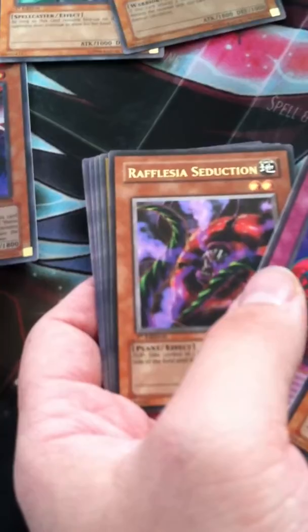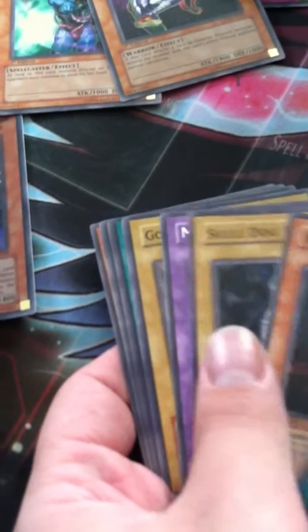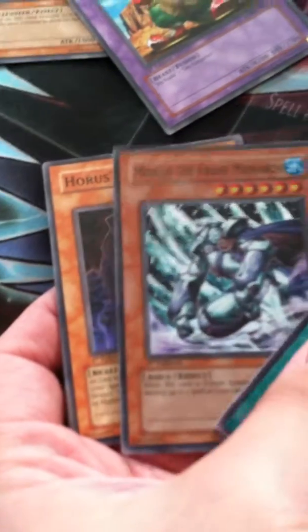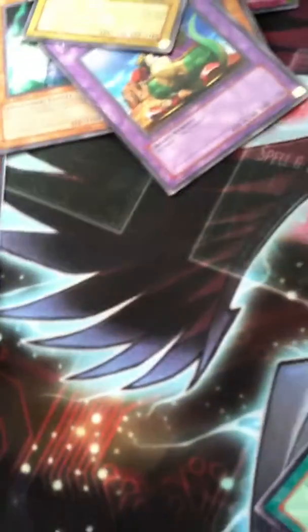I don't think I'm going to pull anything else, but I'll be happy if I do. Oh my god — that's one of the most ugliest ultras I ever pulled. I wish it was an LV-7, that just looks disgusting. Alright, I only pulled one ultra. Never Mind Crush — sweet. Master of Oz. Last two packs, let's see if we can finish strong. Last pack, guys — let's see if we can finish on a holo. And we do! Mobius the Frost Monarch — this is actually pretty good. Did we finish on a decent note? Okay.